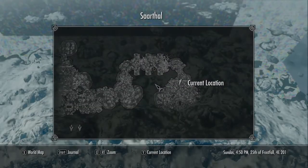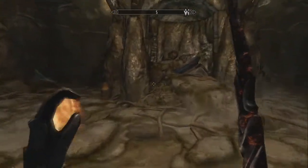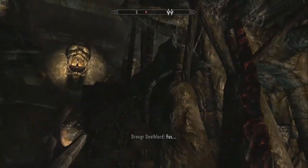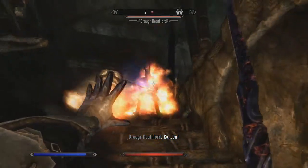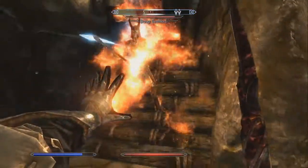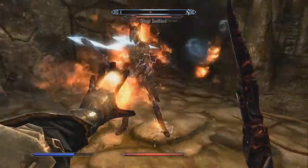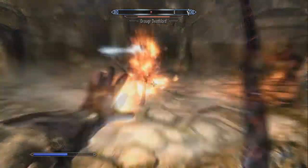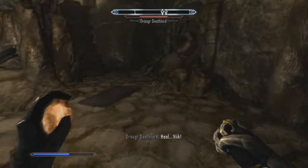So where exactly are these two items we're looking for? They are way further down. This area is ginormous. Hey, Mr. Draugr — don't you Fus Ro Da me, I don't want to hear it. You might call yourself a death lord, but... I'm just kind of working on getting my destruction magic going a little better. I accidentally lit my friend on fire and I got disarmed, so we should probably take this a little bit more seriously.